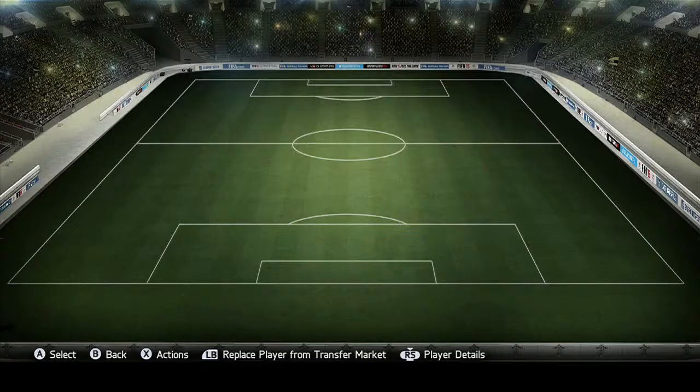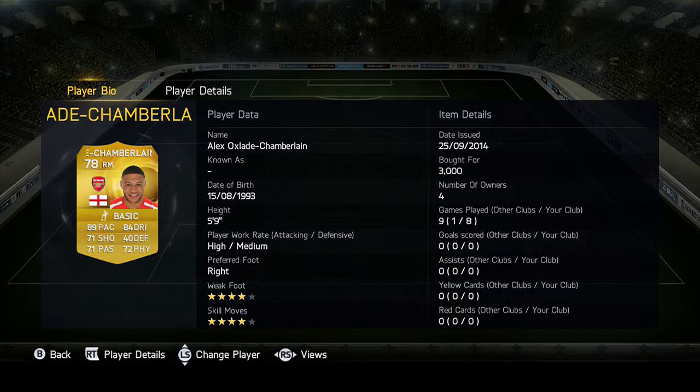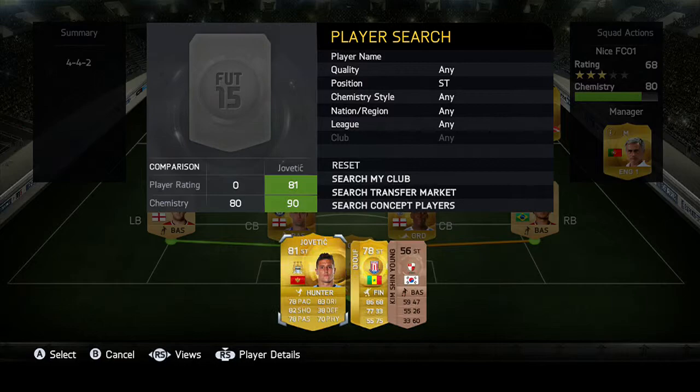Our right mid is Oxlade-Chamberlain - he has 89 pace, 71 shooting, 71 passing, 72 physical, and 84 dribbling. His weak foot is 4-star and skill moves are 4-star - that is a really OP card. Our right striker plays for Stoke - I have no idea how you say his name, it's like 'Duff' or something.